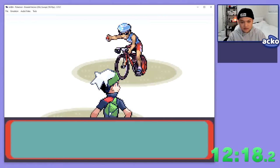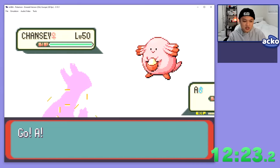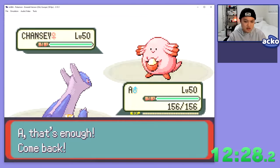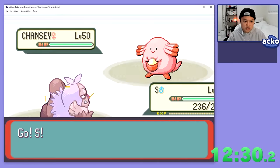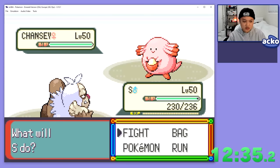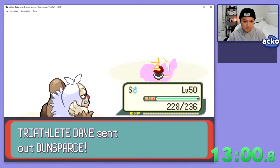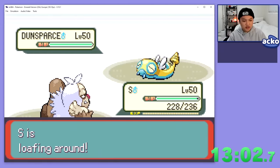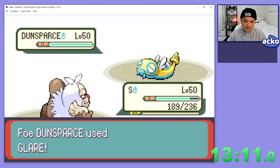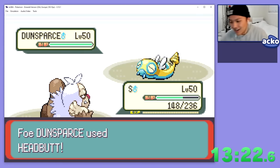Everything goes pretty nicely until the fourth opponent in this set. He leads with Chansey, which is one of the few Pokemon Latios can't take out since it has Soft-boiled to heal up any attacks. So we switch out to our dedicated Chansey destroyer, Slacking. Slacking has Hyper Beam specifically for this Chansey, because otherwise we lose a lot of HP taking Double-Edge recoil. But we miss. We're able to take it out, but things only get worse from here — Dunsparce comes in and we have to waste a turn loafing around. We go for Hyper Beam and miss, which means we have to loaf around another turn, and then we take a hit that puts us at below half health, which means I have to switch out.